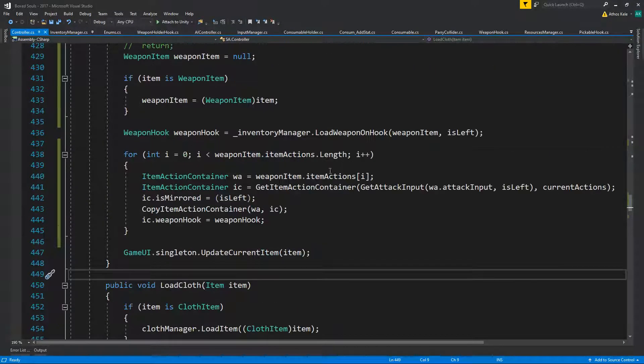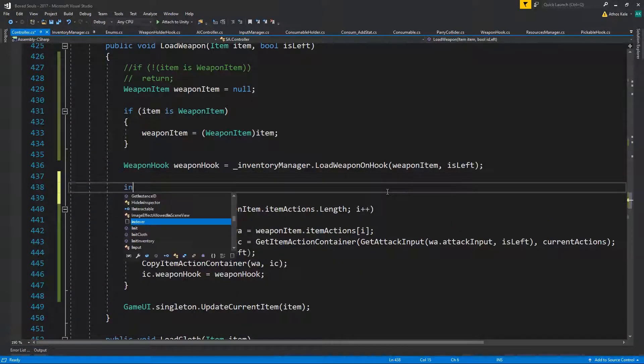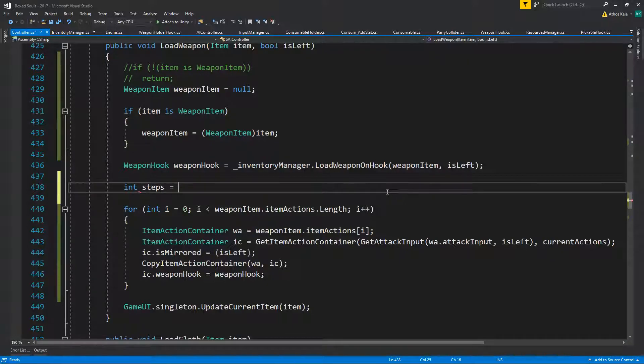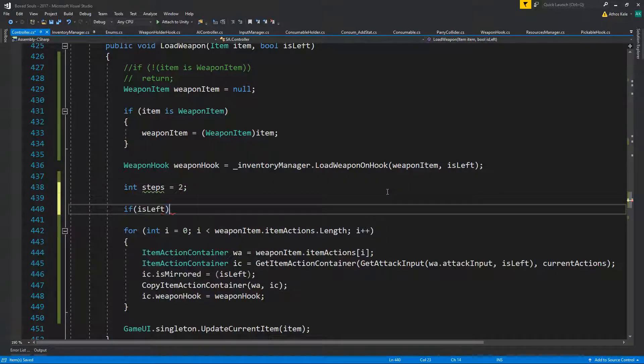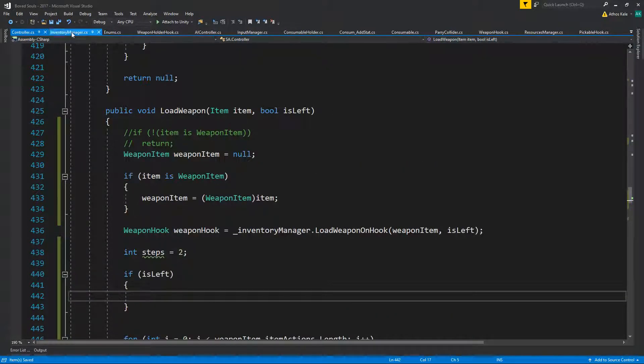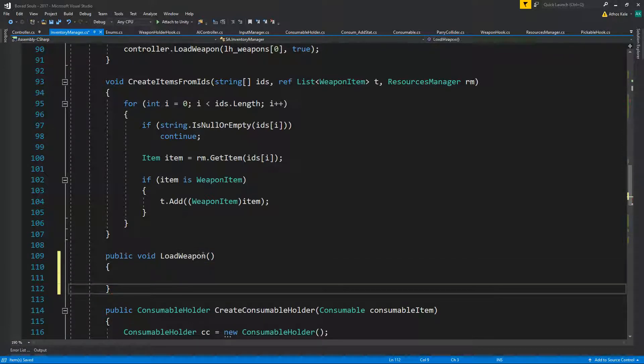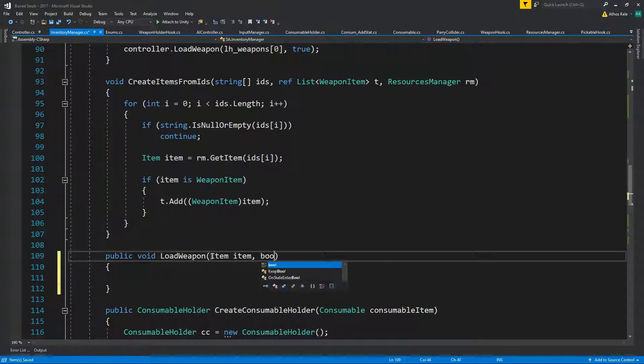Then we're going to go under here on the weapon item. Steps will start as two. If first of all this is the left weapon, we need to be checking — actually, why even do this on the inventory manager? We can just pass all of these right here: public bool void loadWeaponItem, item, bool isLeft.